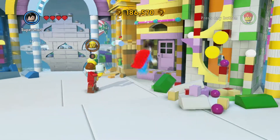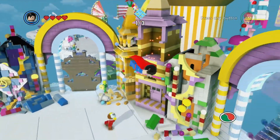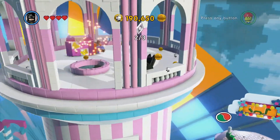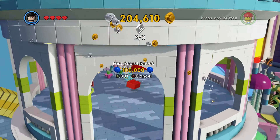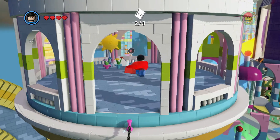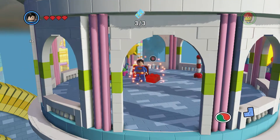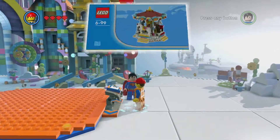Another red brick requires you to collect all of the construction page pieces. The first one is just up there — grab Superman, fly out and get it. The second one is in the tower where the box was that you needed to press, and the other one is where the secret knock red brick is.